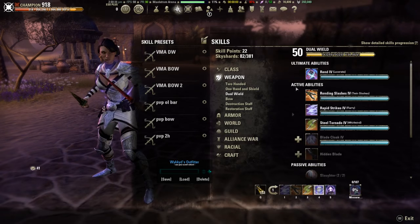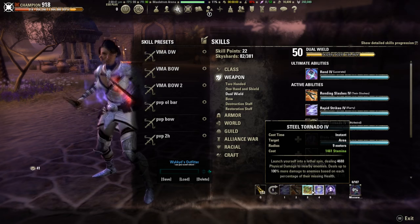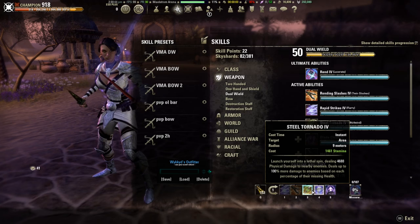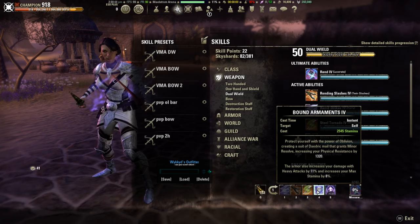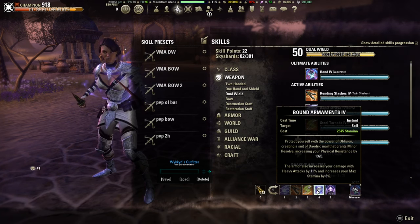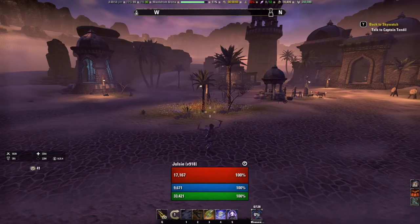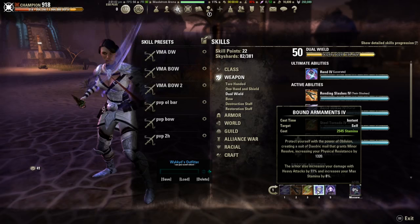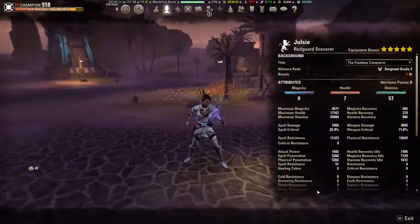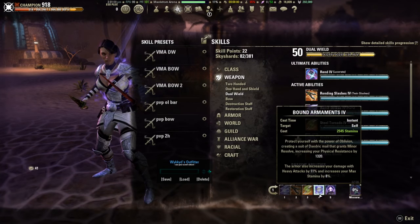Moving on to the third skill, Steel Tornado — this is your basic AoE ability and it's also an execute, so keep that in mind. Bound Armaments: the main reason we run this and sacrifice two skill slots for it is the 8% max stamina. Without it, we're sitting at 33k stamina, which is pretty low. So we put this on and that bumps us up to 35,809 — a good 2k+ stamina increase.